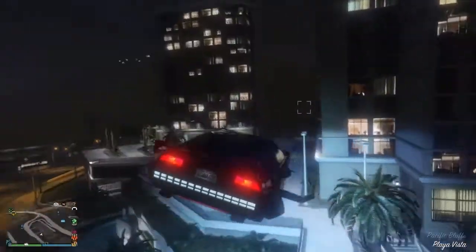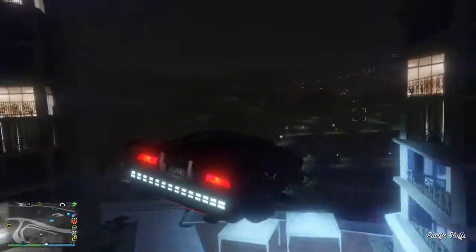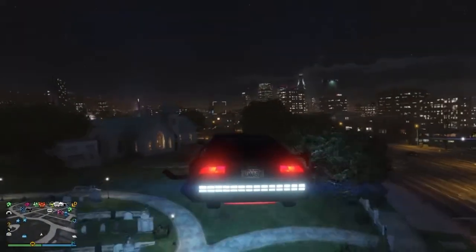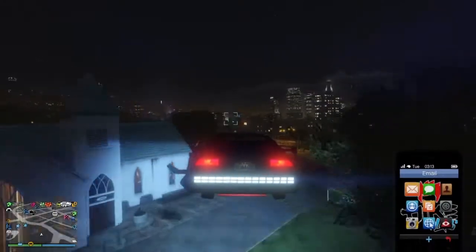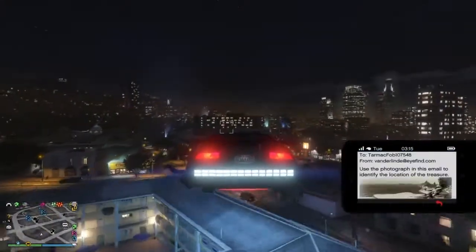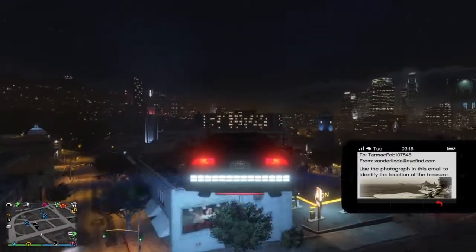What you want to do when you log into GTA 5 is you want to wait at least 5 minutes until you get an email that says you received an email about Treasure Hunt. You want to go to your emails — it will be right there: Treasure Hunt. Click on it. It says use the photograph on this email to identify the location of the treasure.